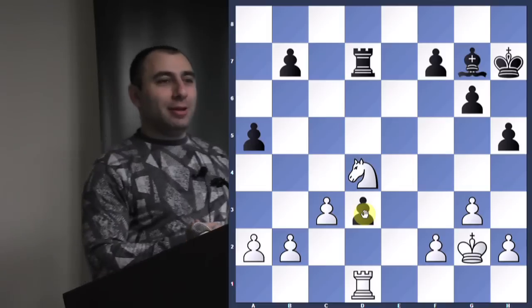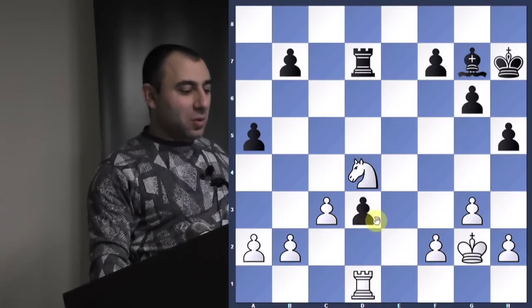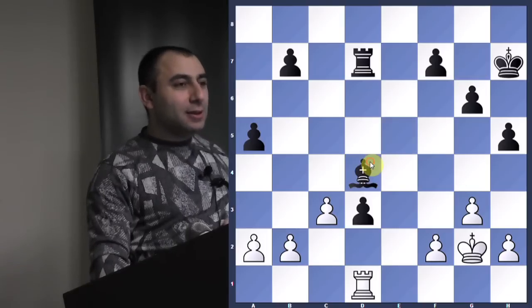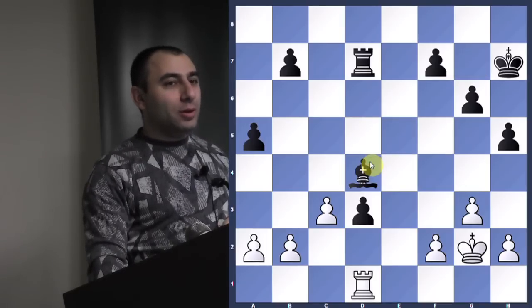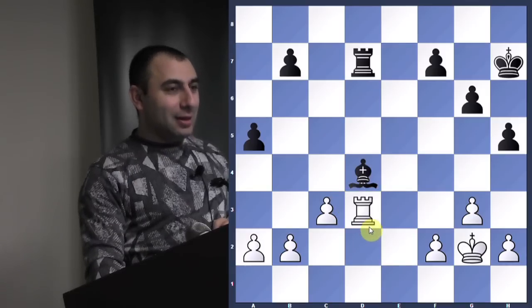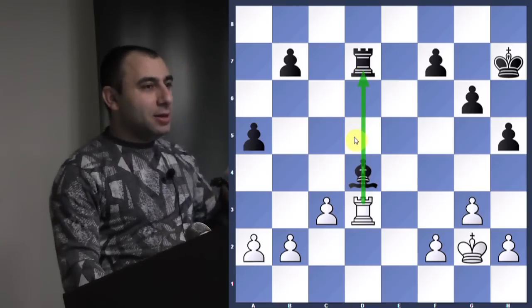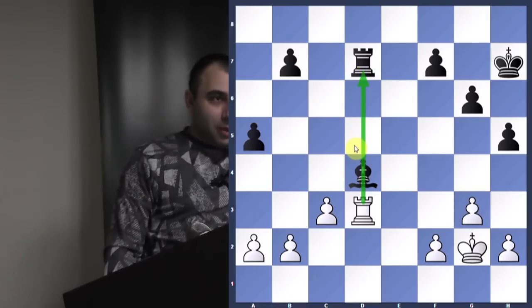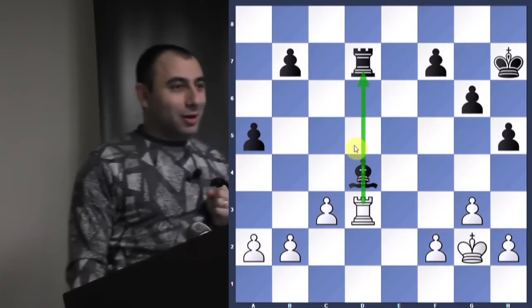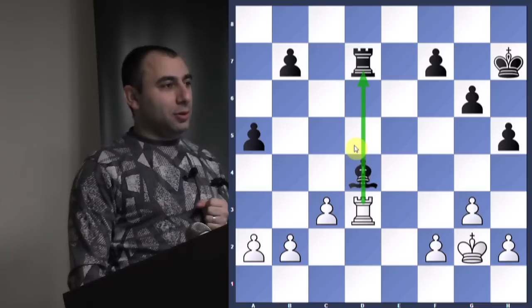It looks like he can just take the knight. But if he doesn't take it, we simply take the pawn and we're going to win the game. So he takes it — you capture the pawn, not the bishop. And now we have him pinned. By a neat maneuver with the knight, you're going to be able to win this pawn, and here you can slowly convert into a win with the extra pawn.